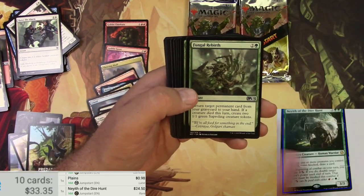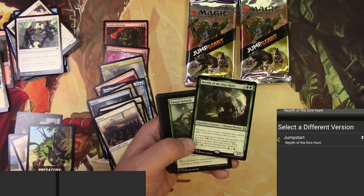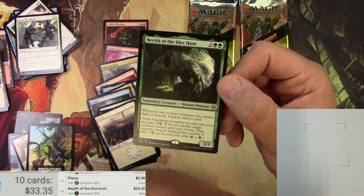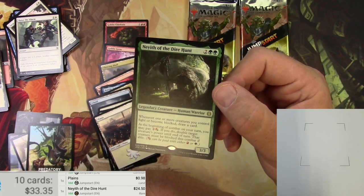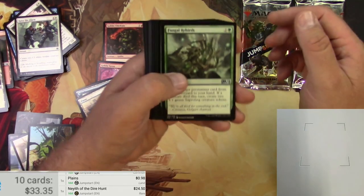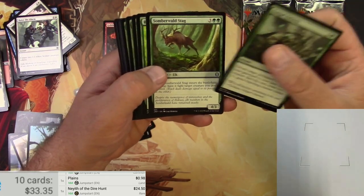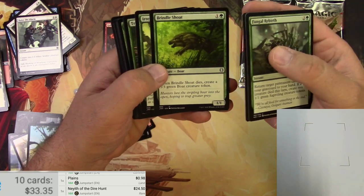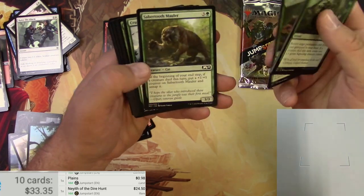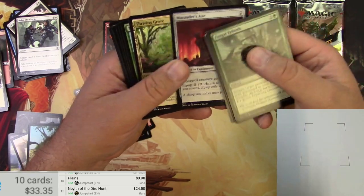Naeth of the Dire Hunt is $24.50 — so he's a brand new card from this set. Probably pretty good for Commander. We also got Fungal Rebirth. You can return a permanent card, make some Saprolings, have your Elk fight stuff, and this Boar is going to die and make another Boar. So yeah, we're all about fighting and dying and smashing right through. Good old Elks — got a Thriving Grove, about a buck.